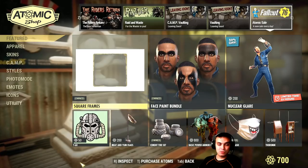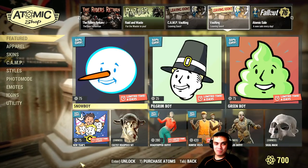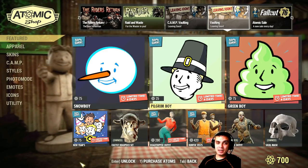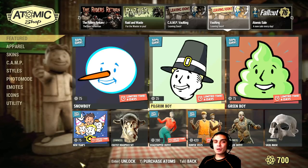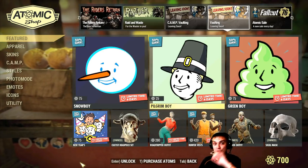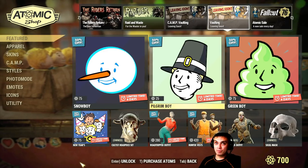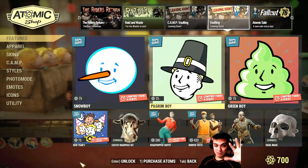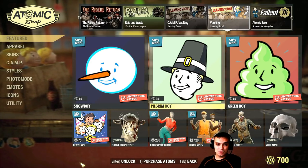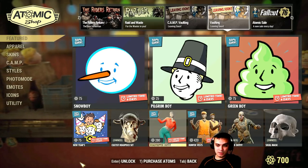Bethesda should give these to us for free or let us claim them through events like the community event we're having right now - 'Take Out the Trash.' I think we've already killed 15 million scorched by now, so we're doing well. That page also didn't reset - since yesterday it had a marker of around 14.6 million, so that's great progress.